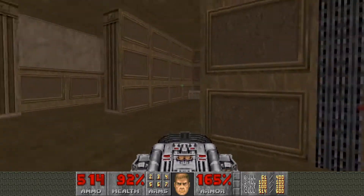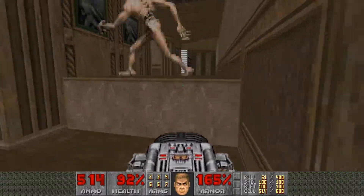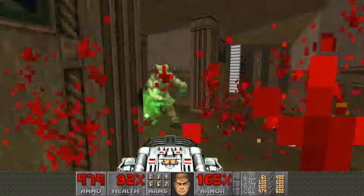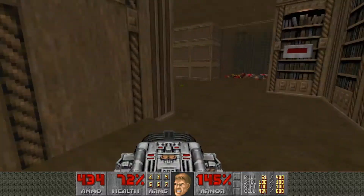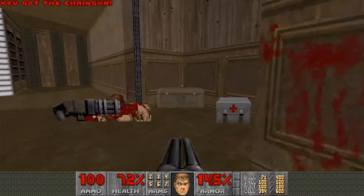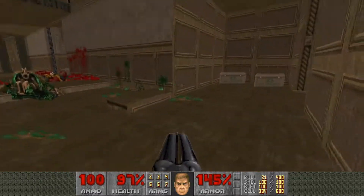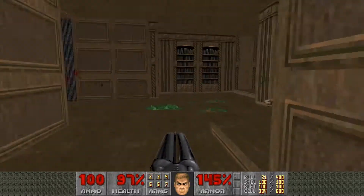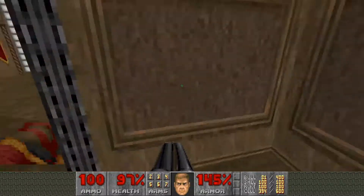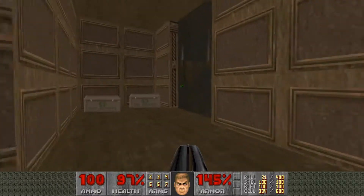Get your BFG and just be prepared — here's an archvile. Kill him immediately. Some chaingunners are going to try to come in and ambush you. That's another instance where things can get very, very ugly very quickly.